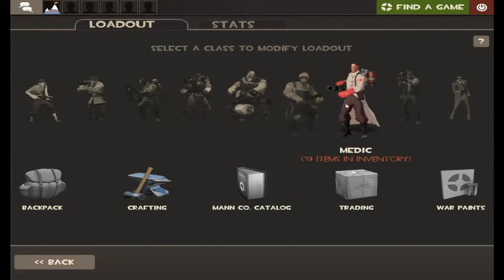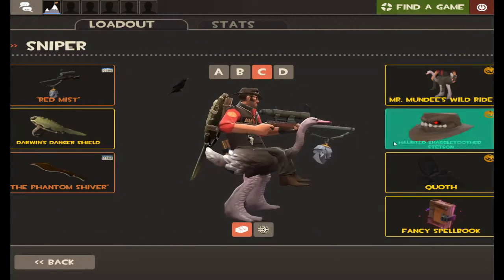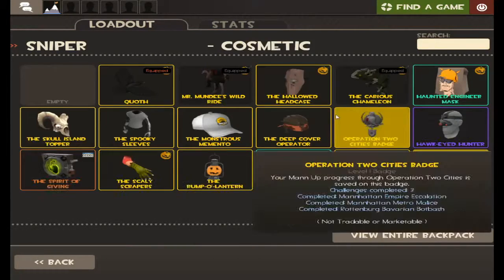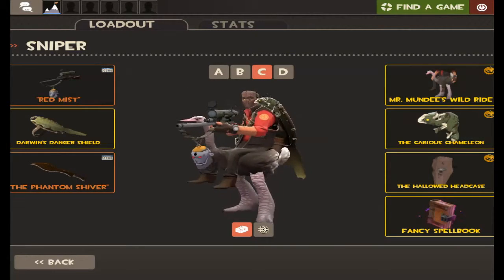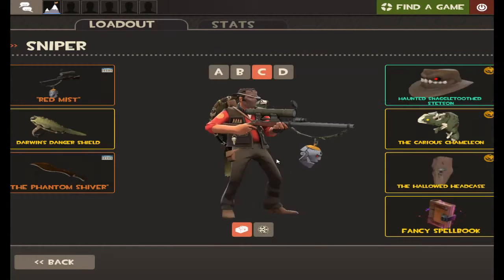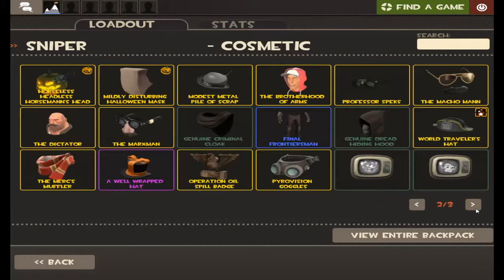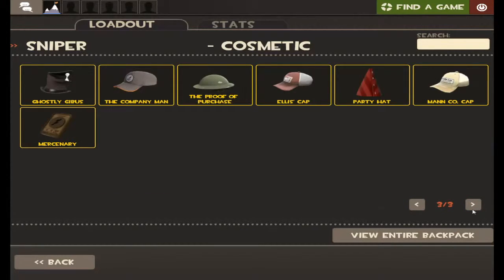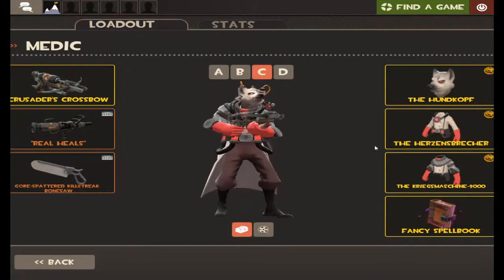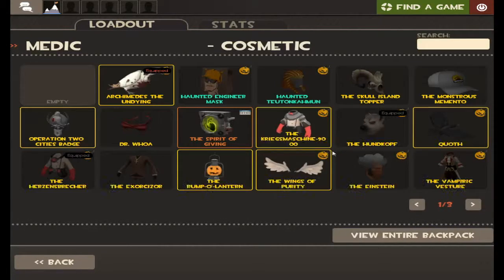We've got a load of Sniper ones. We can put this beauty on. That was Sniper, and this was Sniper too, so we've basically got a whole Sniper set. You can wear that other hat with this, but it clips like hell — that is a shame. I think that was all we got for him. Medic — I love my Medic; I don't think I'll be changing him. Archimedes the Undying is quite cool, he's alright I guess.